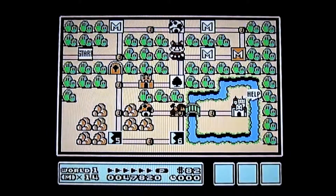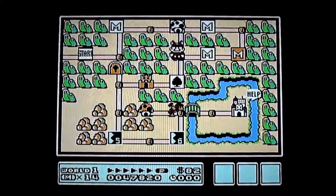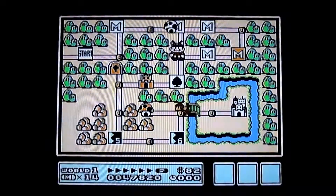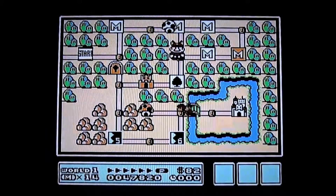If you get three mushrooms you get a two-up. If you get three fire flowers you get a three-up. And if you get three stars, then you get a five-up. So that's pretty cool.